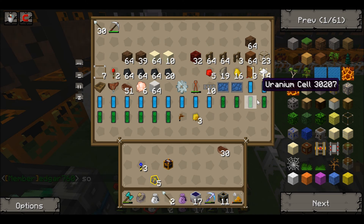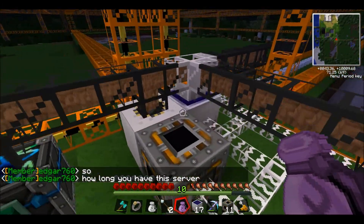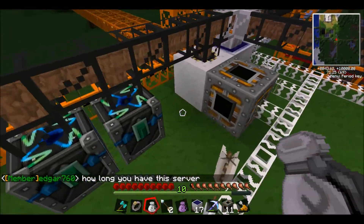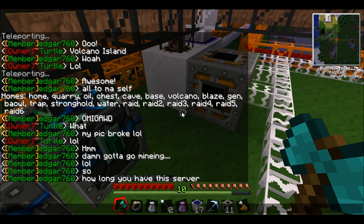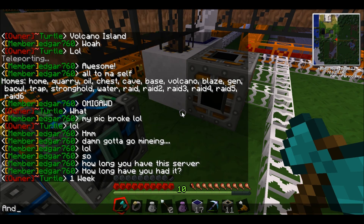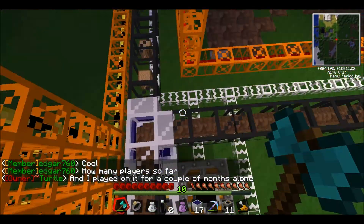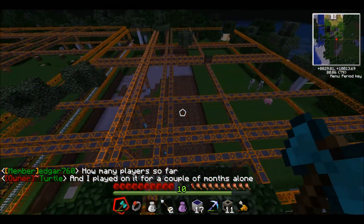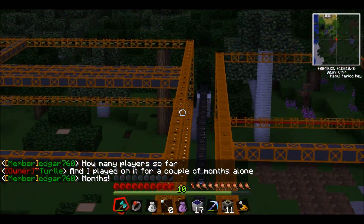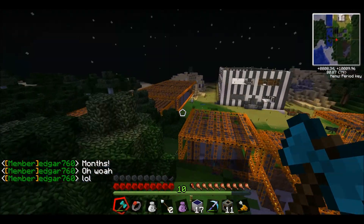I may have put them up here — energy links. You connect energy links to the quarries and you can put any type of energy into them. So yeah, that's how it works. All three quarries pipe into here, which is pretty nice.